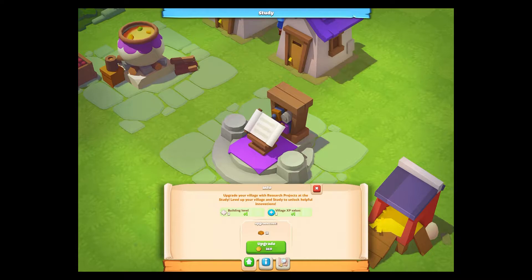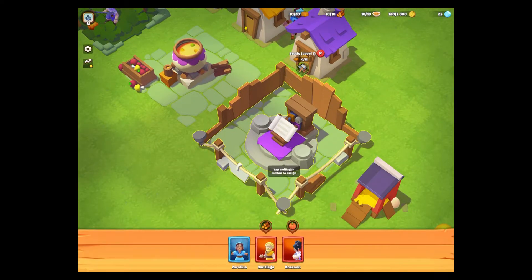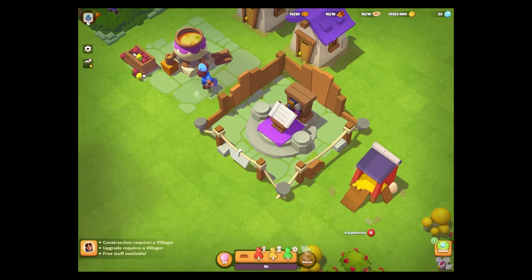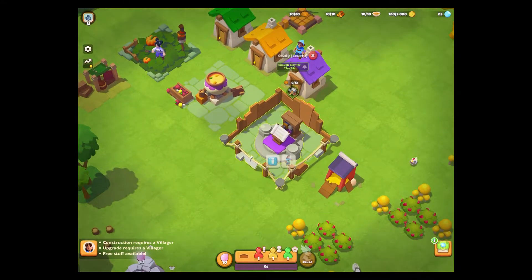I'm going to need 12 clay and some gold coins. I've got the gold, but I'm going to run out of clay anyway. Let's go choose a villager — I've got three, some are blocked because those tasks aren't happening. Carolina looks very keen so I'll set her off. One is doing something, one is stuck, and one is a bit grumpy in red. She's off doing that research.